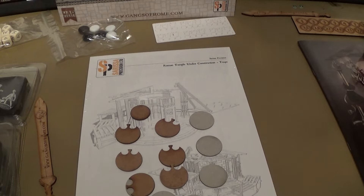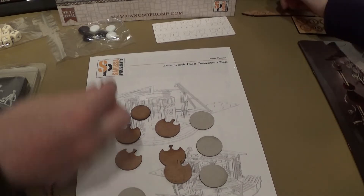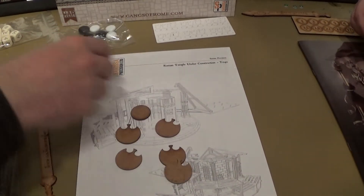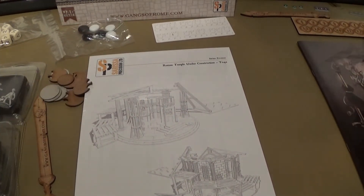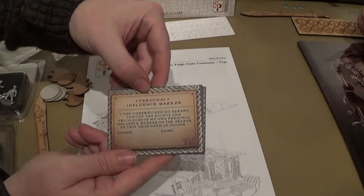You can buy scenic bases for this with cobblestones on — they look really cool, like the ones he was using at the demo. What I'll probably do is green stuff them, or get some cobblestone plasticard and just jazz these up.